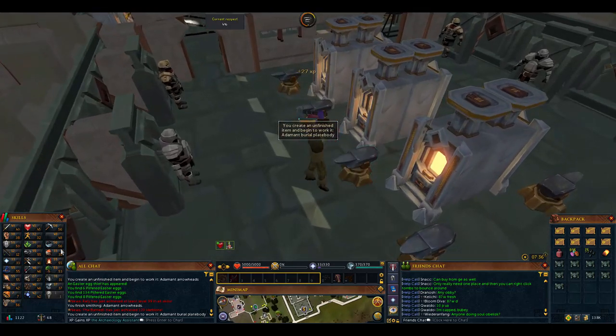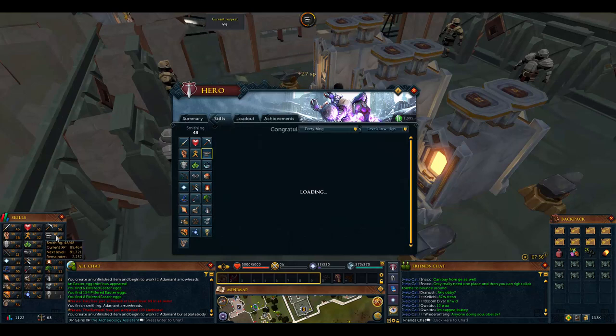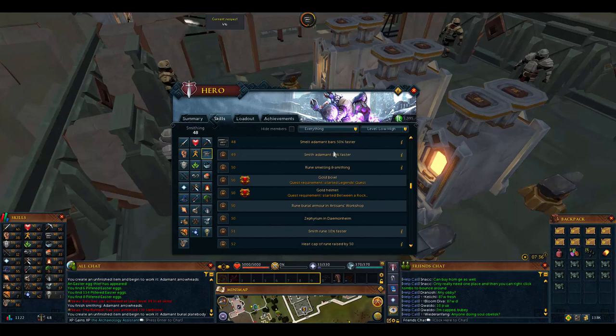Can't wait to get to the rune plate bodies - that'll be soon, just another 12 minutes. It does speed up: at level 49 you smith adamant 10% faster. So if it took 12 minutes to smith 10 of them, it'll take maybe 11 minutes.